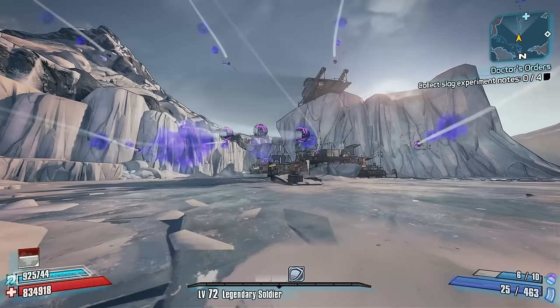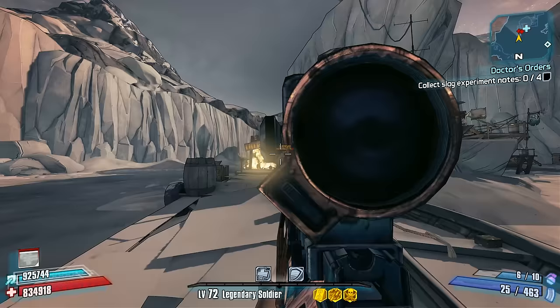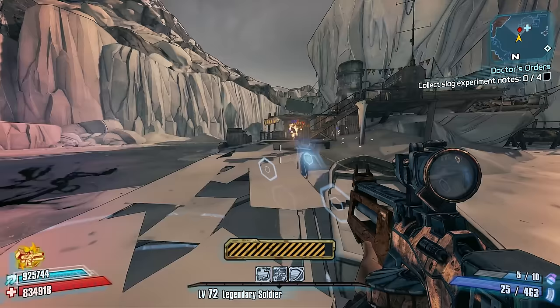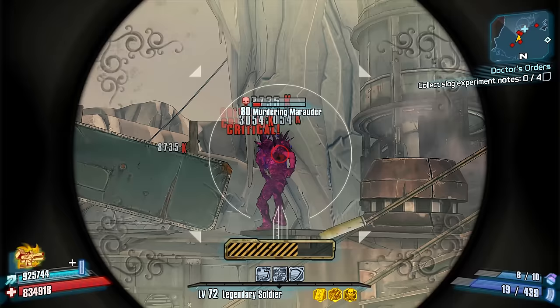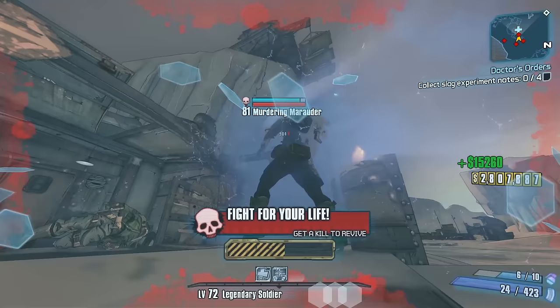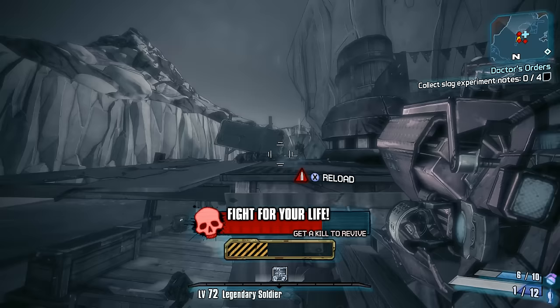Both of these make the Hammer Buster at most a third best choice among Jacobs Assault Rifles. When you consider other Assault Rifles, the main problem the Hammer Buster has toward the endgame is its lack of an element. Most other Assault Rifles can benefit from the multiplicative damage bonuses provided by either an Elemental or Bone of the Ancients Relic. The Hammer Buster can only benefit from gun damage-based bonuses from other Relics. There's a reason why some PC modders have made mods that either replace or cross the Hammer Buster with other Assault Rifles.